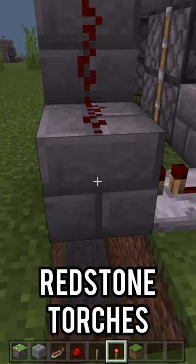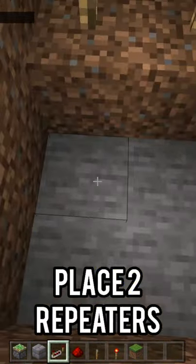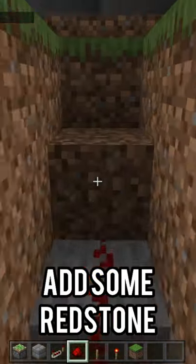Step eleven, place three redstone torches. Step twelve, place two repeaters. Step thirteen, add some redstone.